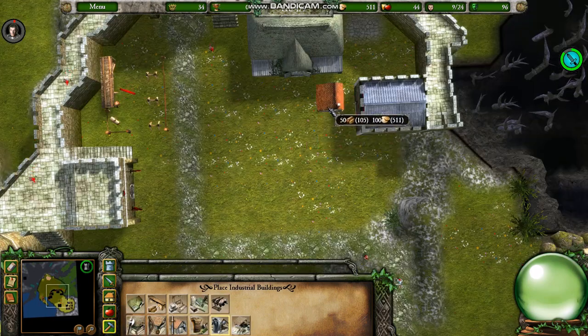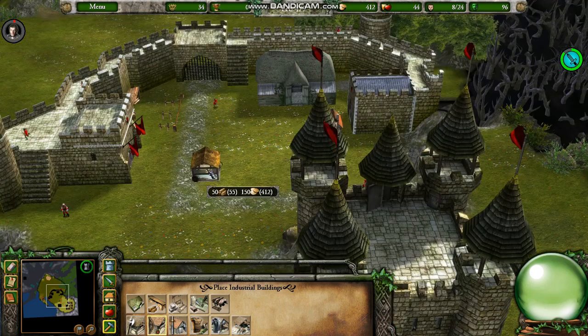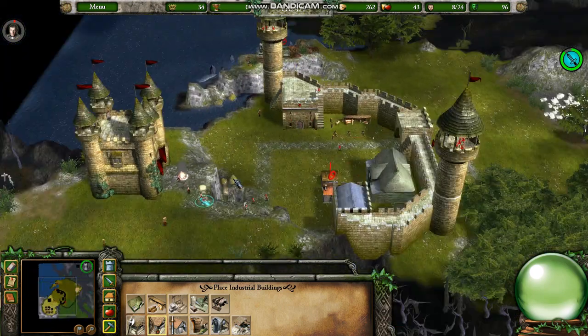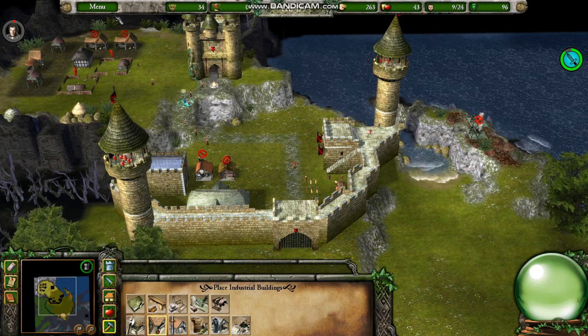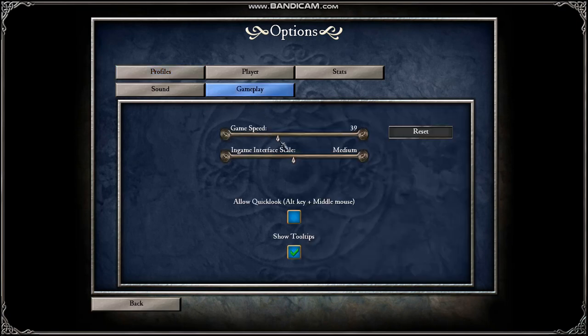I'll build a blacksmith's workshop shortly, but I'll allow the armorsmith to get a head start. Otherwise the blacksmith will outproduce them. It takes longer to build a suit of armor than it does to make a sword. I'll return the game to speed — I believe it defaults to 40, so I'll set it a hair faster.